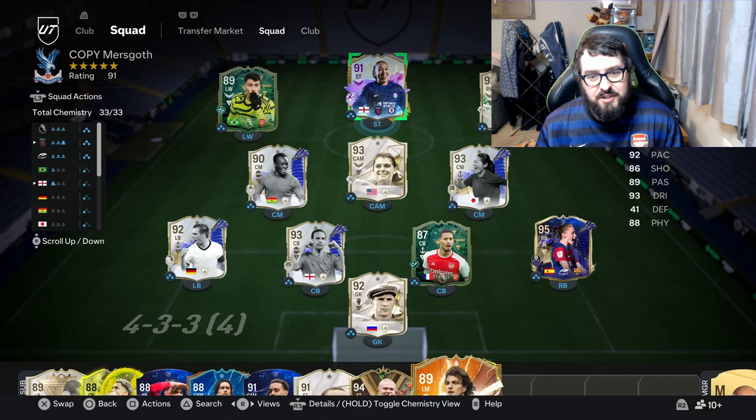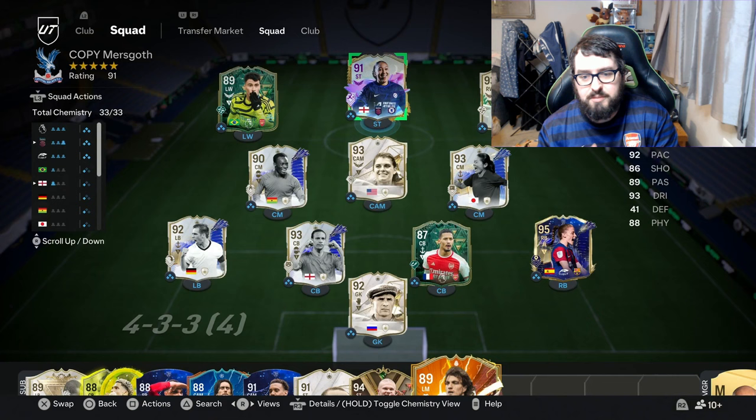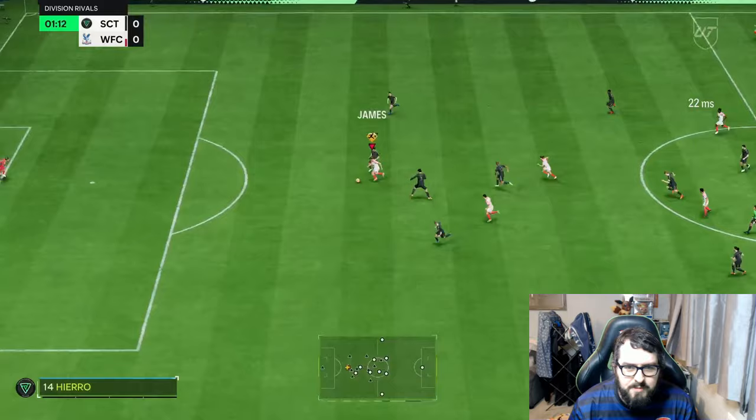For those that haven't seen my team — I need to change the slider actually because I've got the latest version — but this is what my team is going to be. We're going to go into some Div Rivals and try out Lauren James, see how good she's going to be at striker alongside Mia Hamm in the 4-3-2-2 formation.